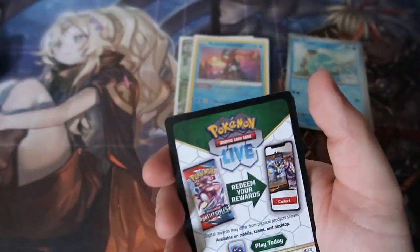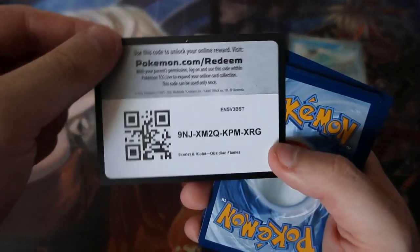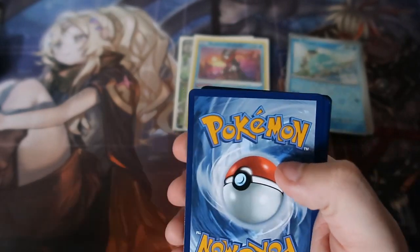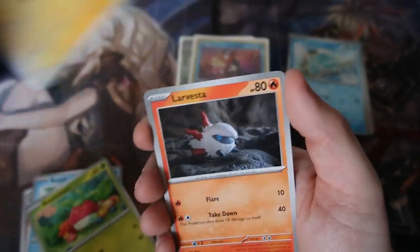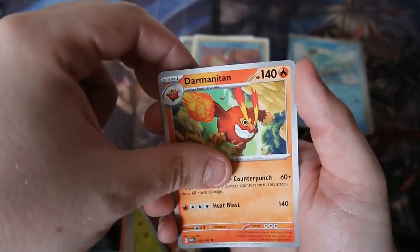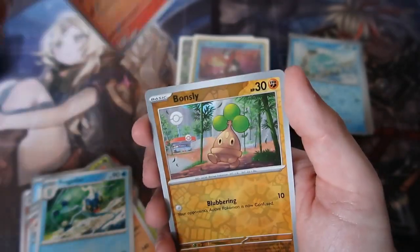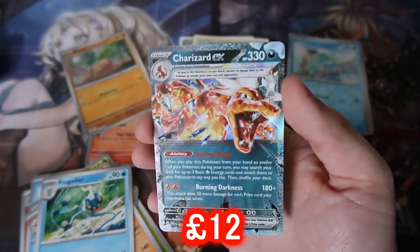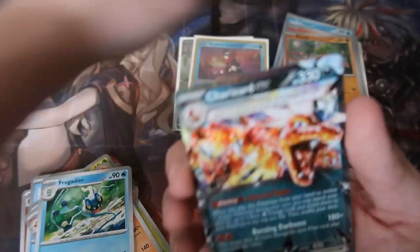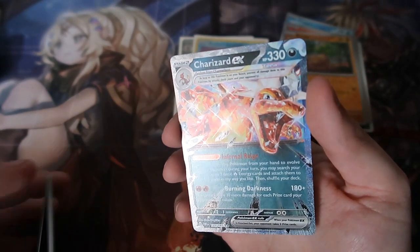Final pack, people! Can we get something insane, or is it just that original Radiant Greninja — which is still great, I'm happy with that. One from the back, let's have a look. Fighting Energy, Breezel, Bon Suite, Magnemite, Lavesta, Darmanitan, Dartrix, Frogadier, Lavesta, Bonsly... we get Charizard! Let's go! We weren't expecting it — our final pack of destiny and we're getting Charizard!